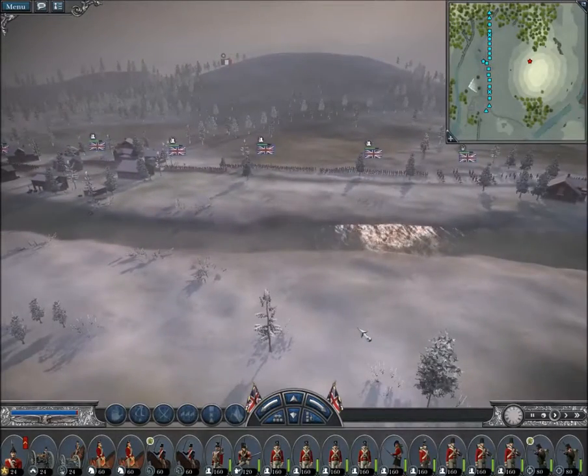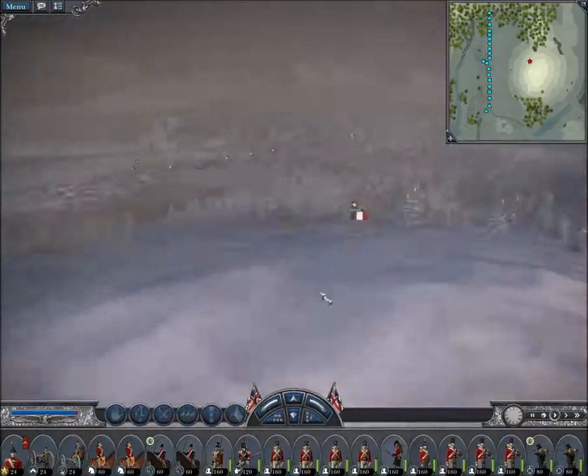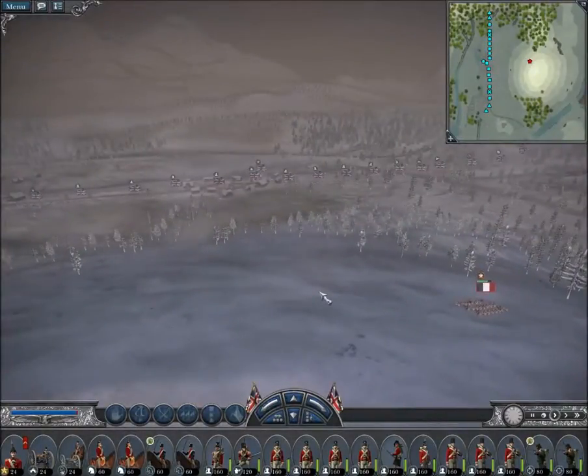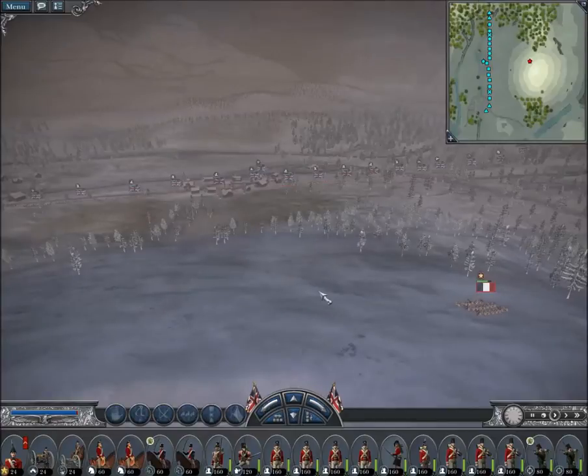And once again, it happens to be Team 2 who are on the advantaged side. So just a warning for the future: if you join a Napoleon Total War game on one of the maps we've currently listed, and your opponent is on Team 2 on that map and they're the host, either join their team or leave, because they are evidently going to use the map to their advantage.